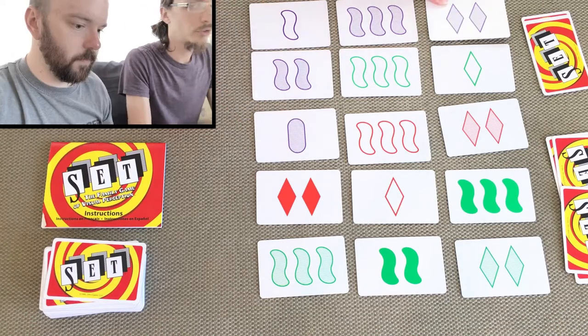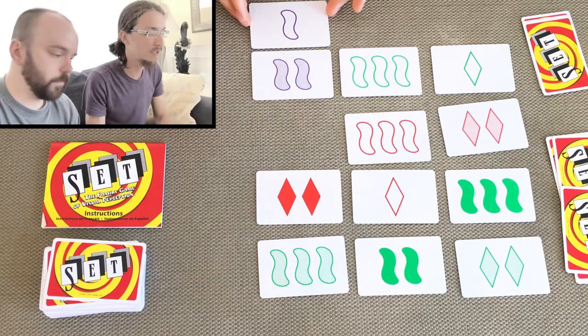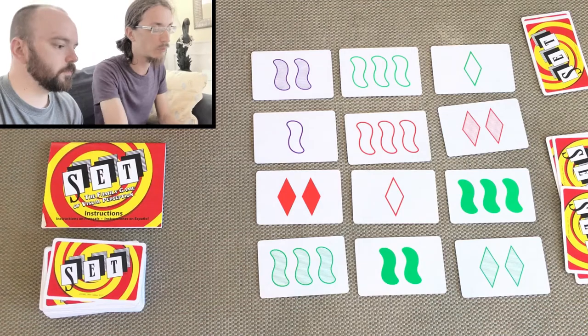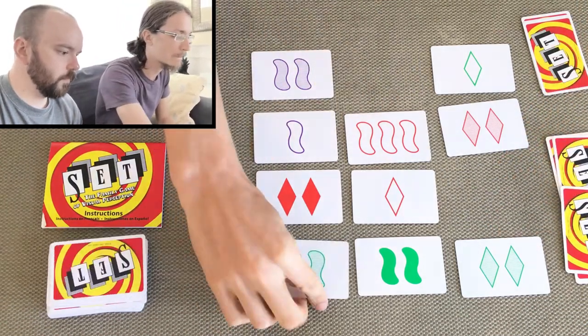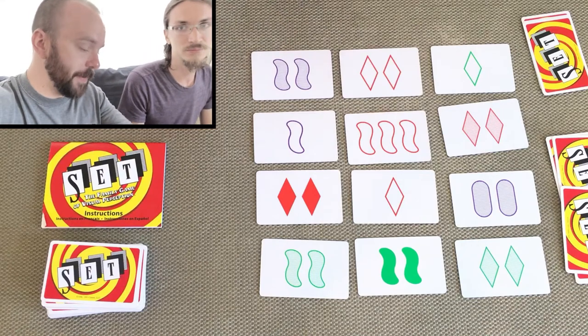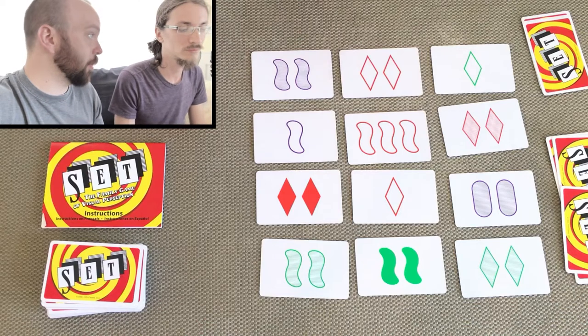When a set is found from the extra cards, you remove that set but keep playing with the 12 cards that are still showing, and you don't deal out a replacement until somebody else spots another set. We go through that and find all the sets, adding cards back in as we find sets. We get to the end and whoever has the most sets is the winner.